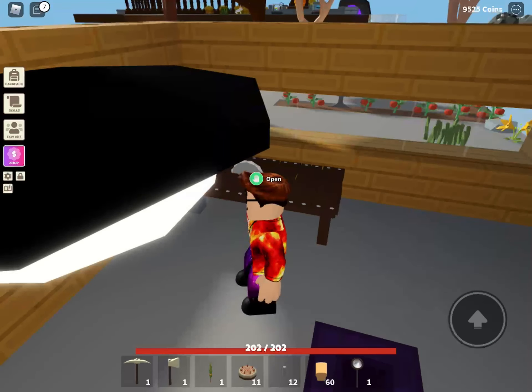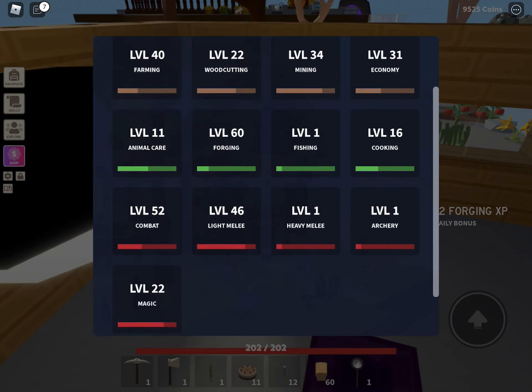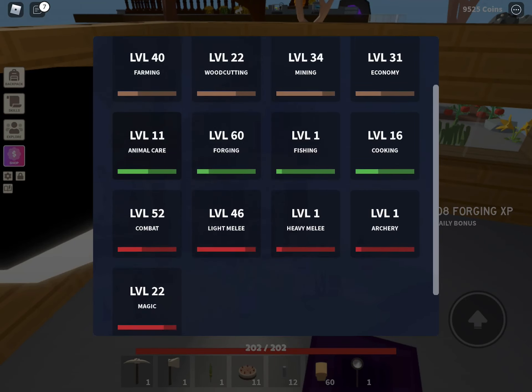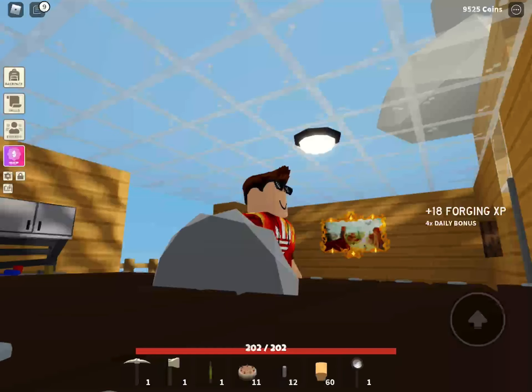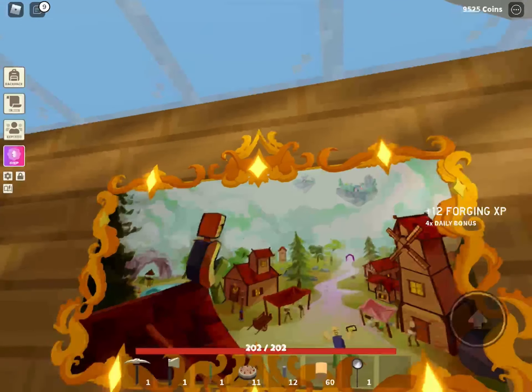This is the workbench where you can craft hundreds of things if you wanted to. The levels of skills include farming, woodcutting, mining, economic, animal care, foraging, fishing, cooking, combat, light melee, heavy melee, archery, and magic. It includes all this stuff.